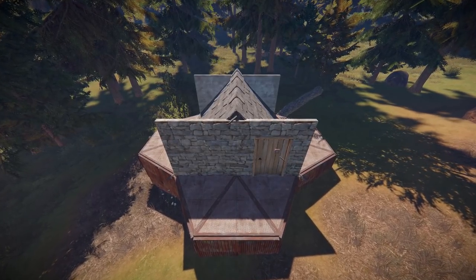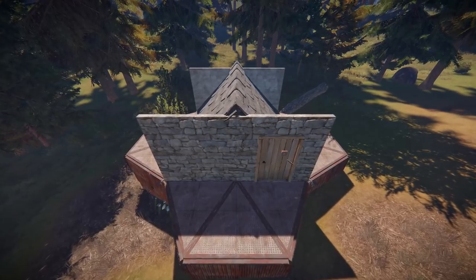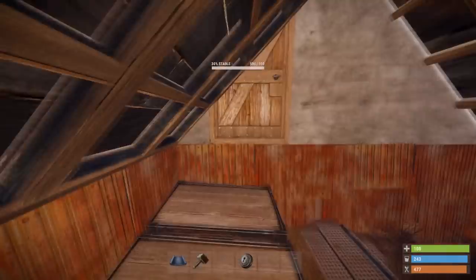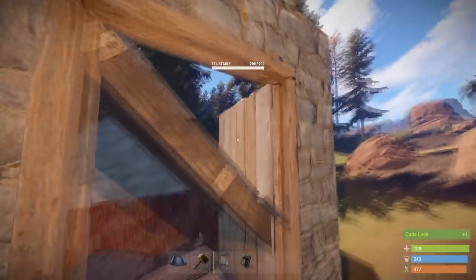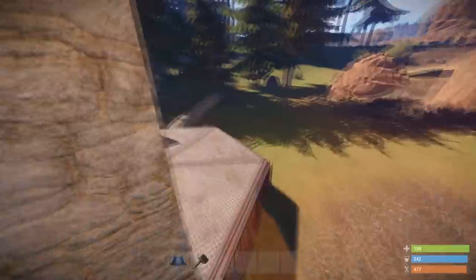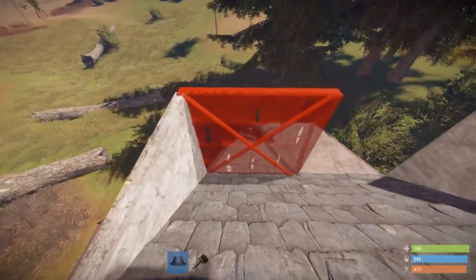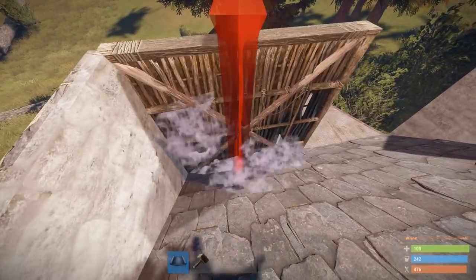Head around back and on top of your 45-degree roofs. On the side that's kind of open, place two walls here so it fills in for a 2x2. Upgrade the doorway, this wall, and the two walls on the other side to sheet metal, because this is a weak point — if they pickaxe through this, they're already in.